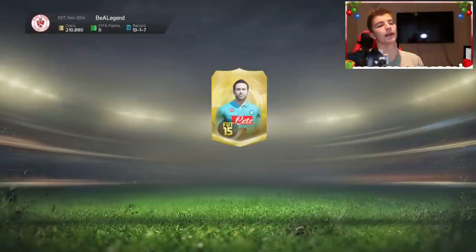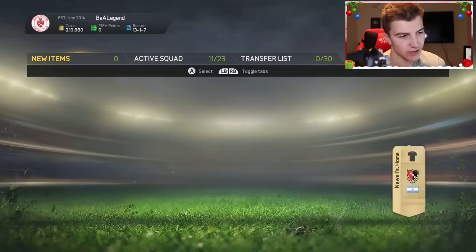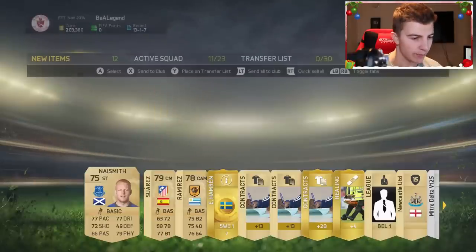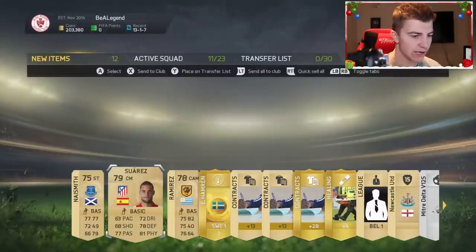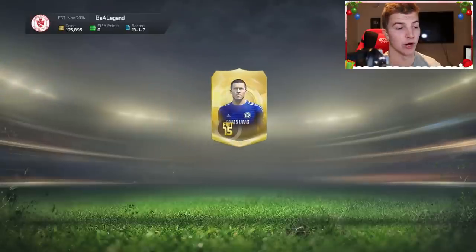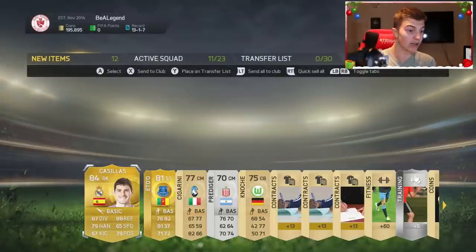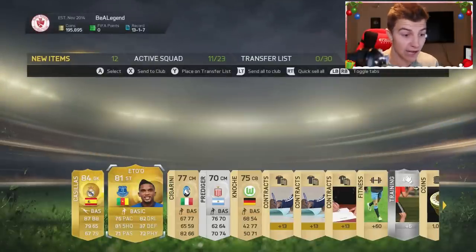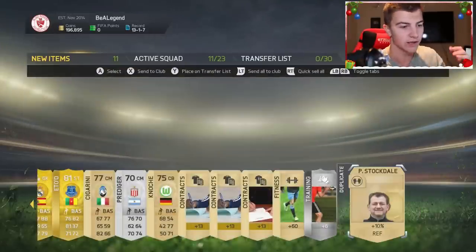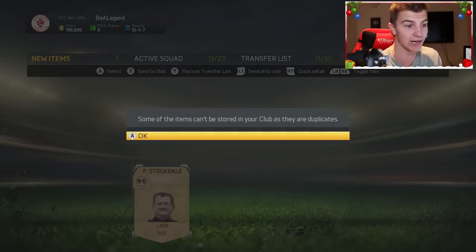We're going to send it all to the club. We get Aidan McGeady and Backer, which are two pretty decent players for whatever squad I choose to make. Pack number nine - Tim Howard, skip it. We get the bad Suarez. We get Naismith. Okay, so the last pack of the day - I don't think we've actually packed anyone who could fit into this Santa Claus Christmas related team. Casillas! Yes - that's actually a very, very good pack. Casillas and Eto'o. I will take that all day of the week because Christmas begins with C, Casillas begins with C. He's going to fit perfectly into the squad. That is a really sick pull.